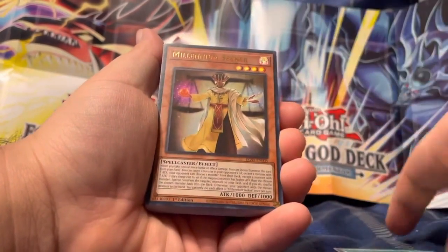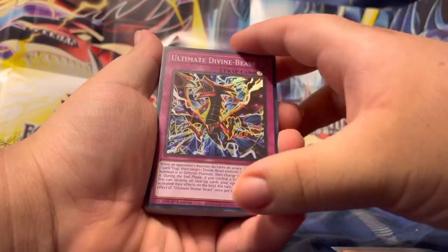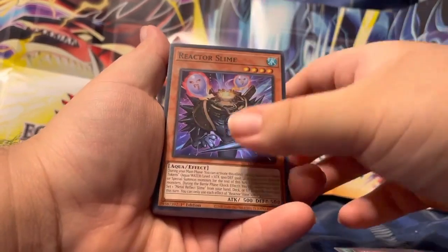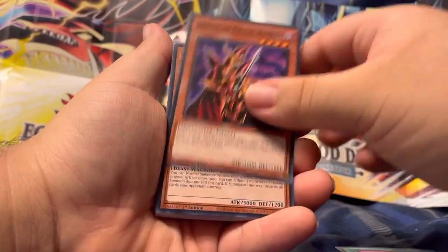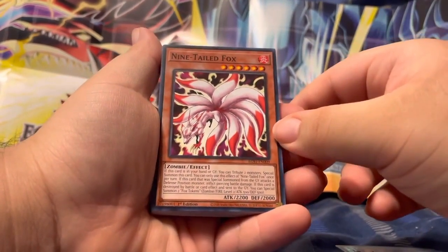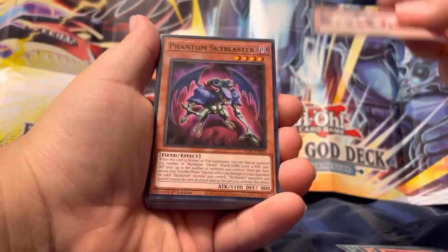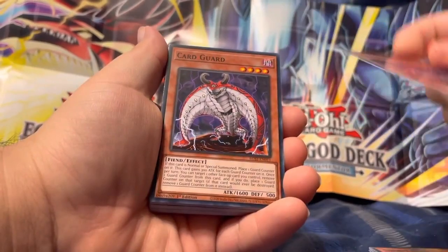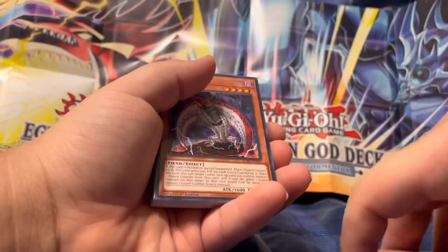Let's go! Slifer the Sky Dragon, Soul Crossing, Thunder Force Attack, Millennium Seeker, Ultimate Divine Beast, Tell the Little Angel, Reactor Slime, Harpy's Feather Duster, Breaker the Magical Warrior, Beast King Barbaros, Nine-Tailed Fox — whoa, okay, Naruto! Okay Naruto. Phantom Sky Blaster.